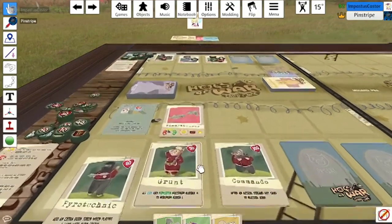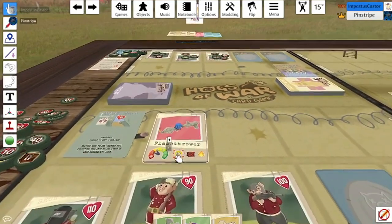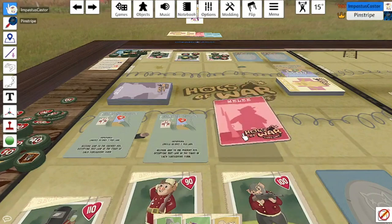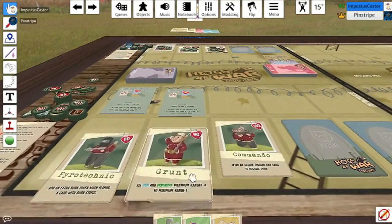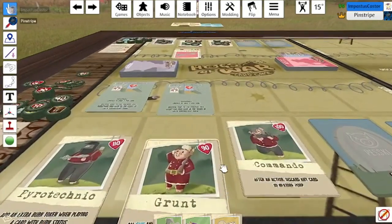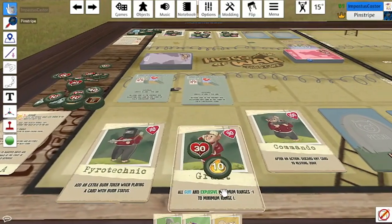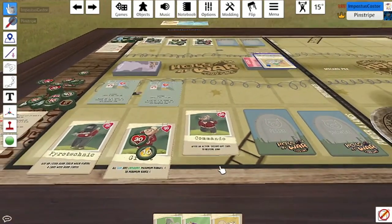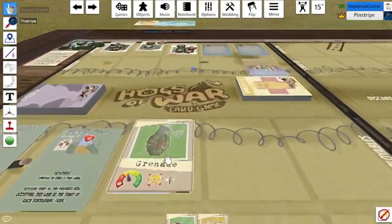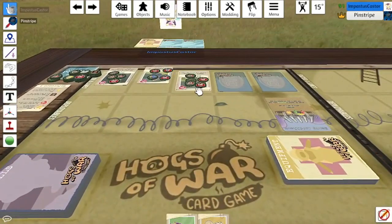I will play my grunt and use the flamethrower against your commando — why don't you like my commando? 30 damage and a stun token — 60, 80 total. My commando takes 10 damage from the burn and I'll use a flamethrower again — 30 damage and a burn mark, discarding a card. Play my grenade to deal 30 damage to your commando and swap them.